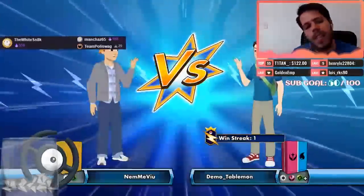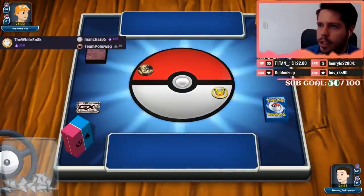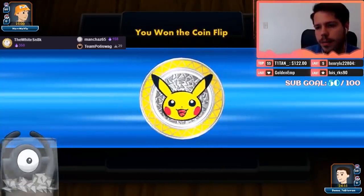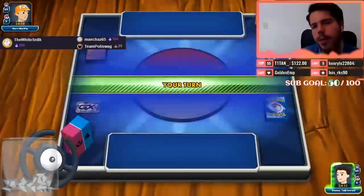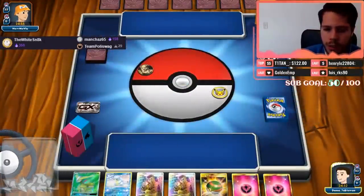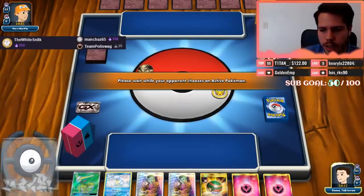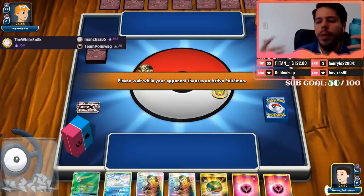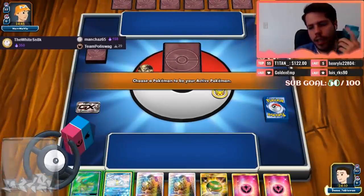I'm hoping that when my opponent sees Sylveon they'll think of Sylveon control and play differently than if they were up against the Unknown Sylveon. I was thinking maybe Counter Catcher or Guzma would be good to try to delay a threat, but we won't really be using Sylveon in the beginning. As for Marshadow and Giratina — they do reset what you can do, that's a concern.